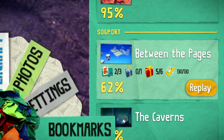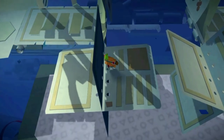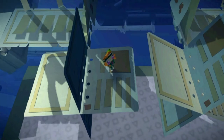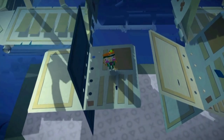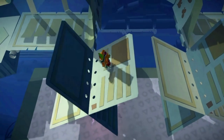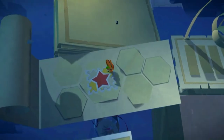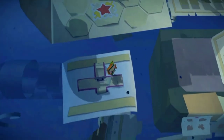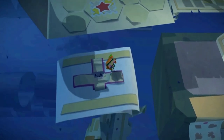For the first red present, you want to be in this area here. This is where you need to use the rear touch pad to rotate these bits of paper that you need to stand on, which then allow you to continue moving left. Just do that and get to this checkpoint here, then jump across and open up your first red present.